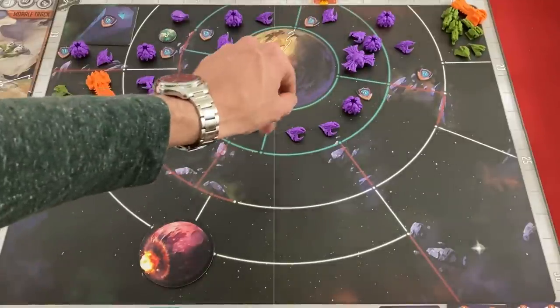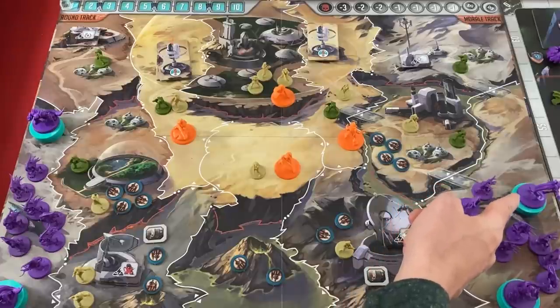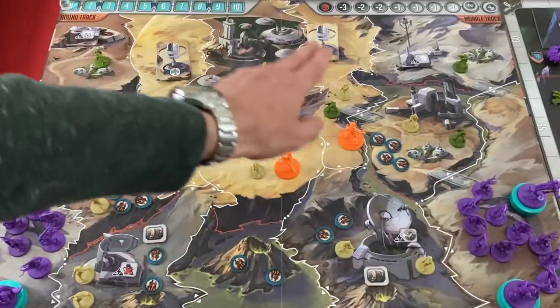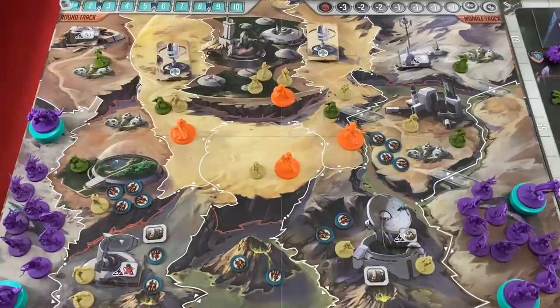The humans lose if their victory points track — the orange thing at the top of the board — goes all the way down to zero, or if the Empress ever gets into the city, or if both pylon buildings are destroyed, or if 10 rounds go by without a win. So there are lots of ways to lose in solo and co-op mode.